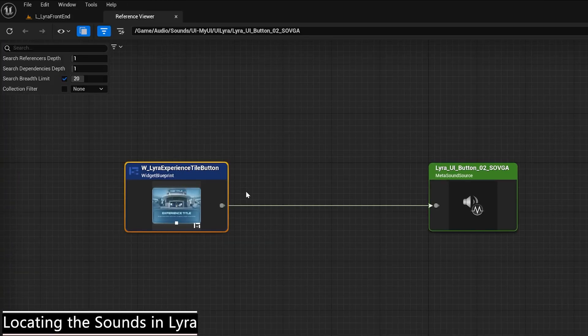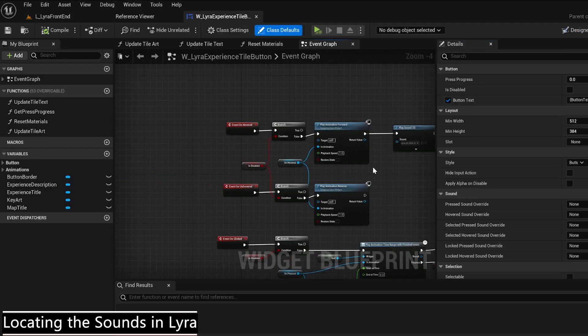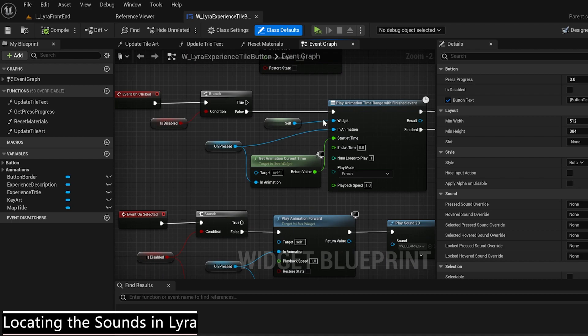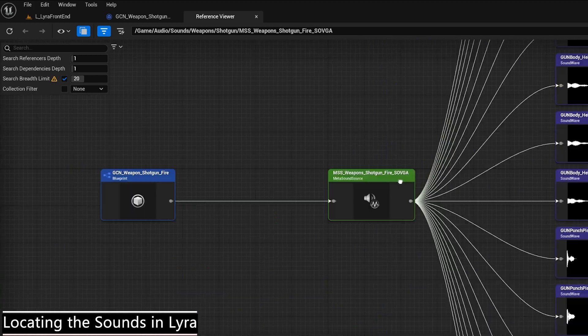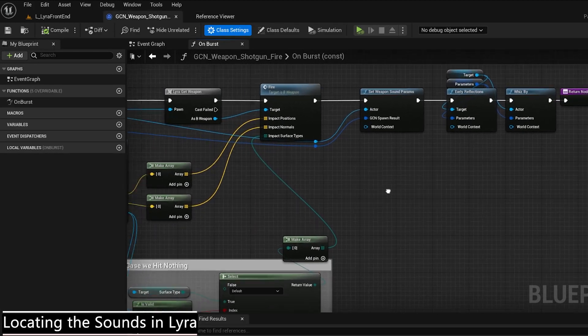With Lyra being a demo AAA project, multiple implementations were used for different elements such as in gameplay cue notify blueprints, widget blueprints and context effect libraries. So the first challenge was to locate all the current sounds, tracking up the chains of blueprints.